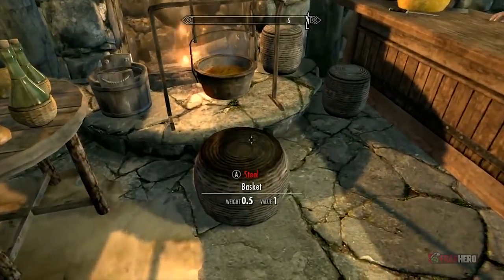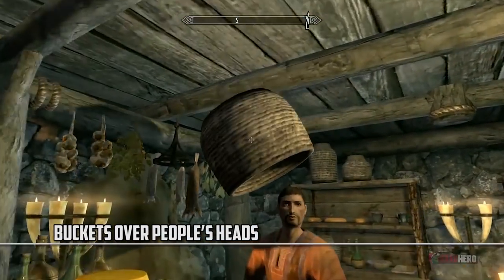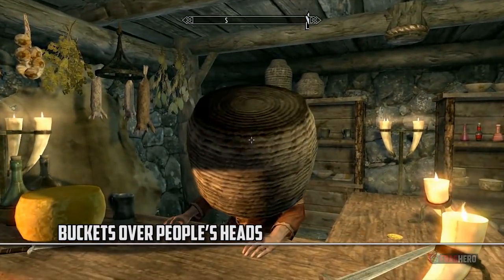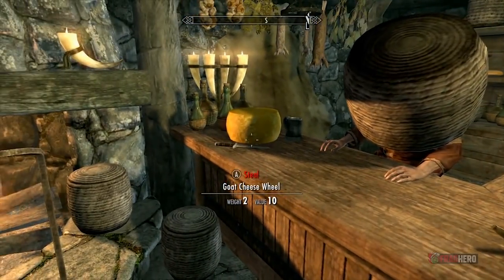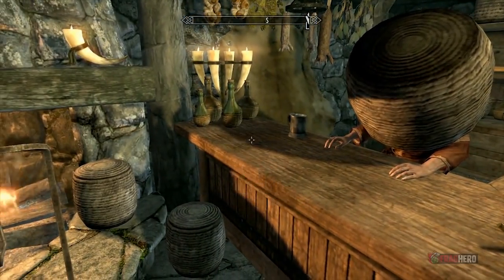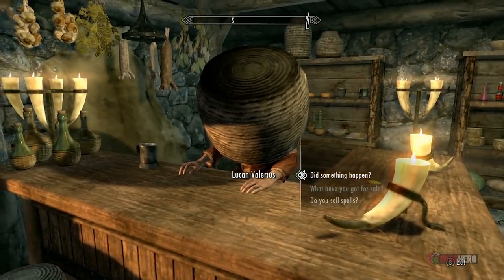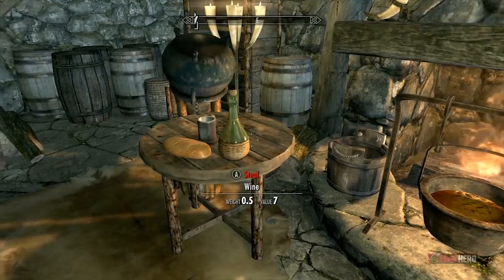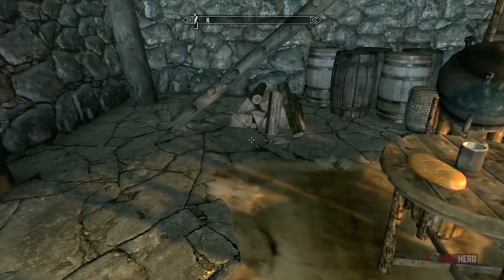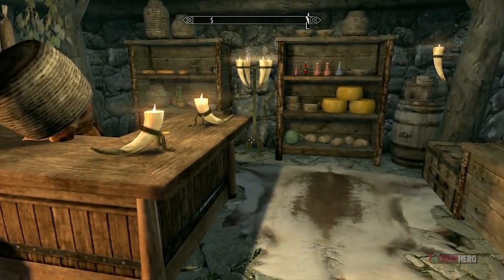You don't have to be a master cat burglar to rob NPCs blind in Skyrim — you just have to put a bucket or a kettle over their head and go about your business snatching every valuable possession they might have. This incredibly silly yet effective cheat allows even the most unskilled player to get their hands on a bunch of useful loot, taking advantage of the NPCs' inability to see in one of the most shamelessly funny ways imaginable.